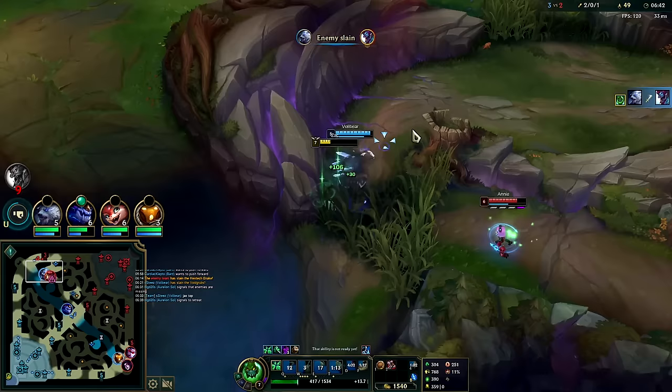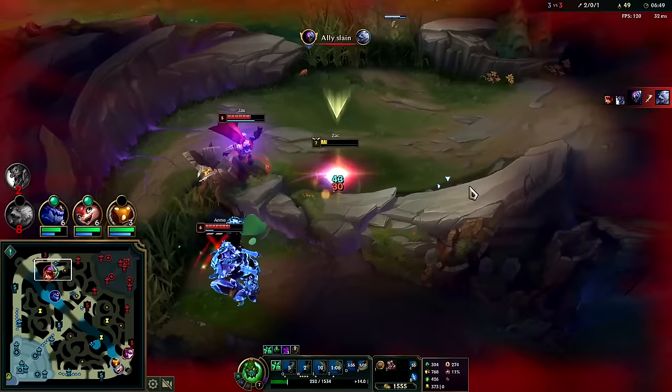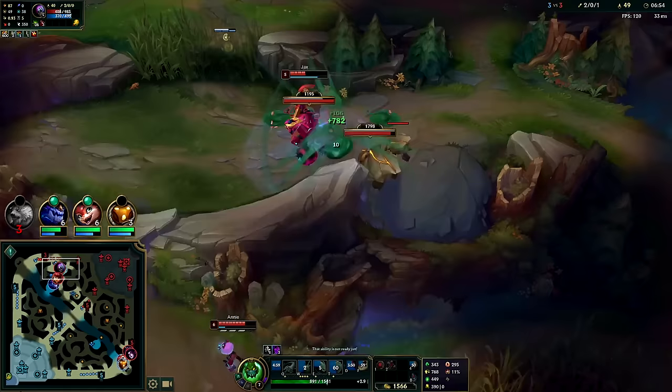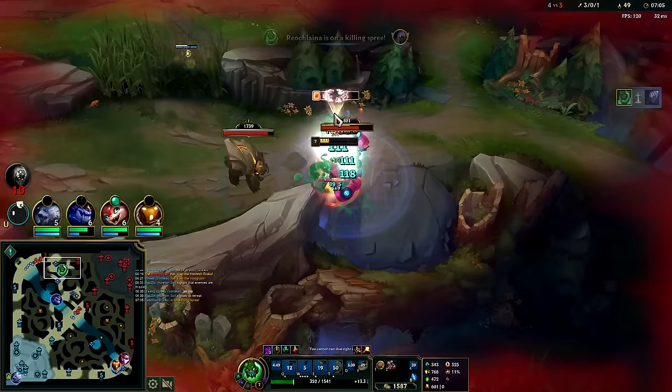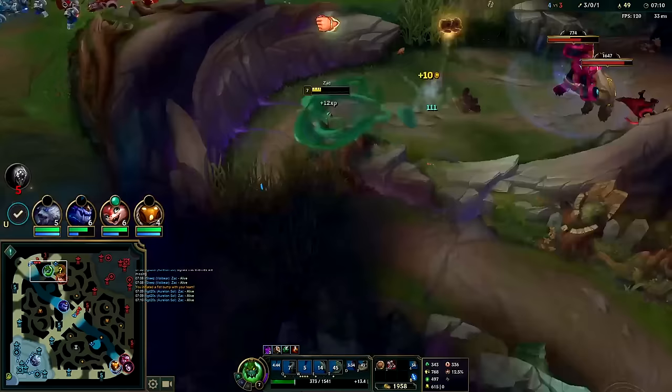She actually went for my teammate there — I'm gonna die. I didn't even see the Jax. That sucks. Tibbers is beating all my blobs. Hit them with E, W, Q — pull him against the Tibbers. I get all my bloblets back — nice nice nice nice. That was huge and he's out of mana too.